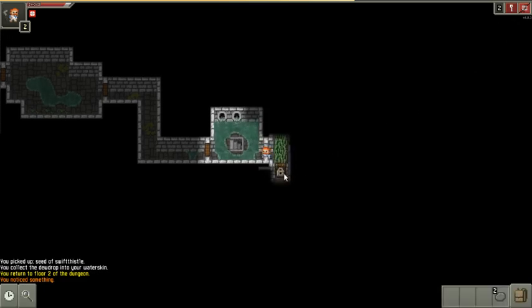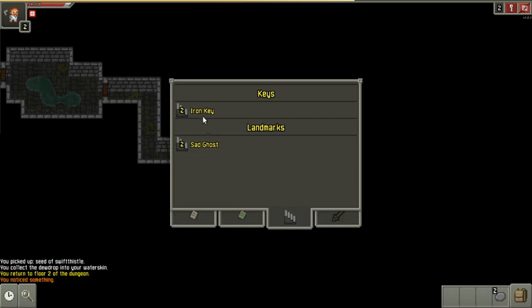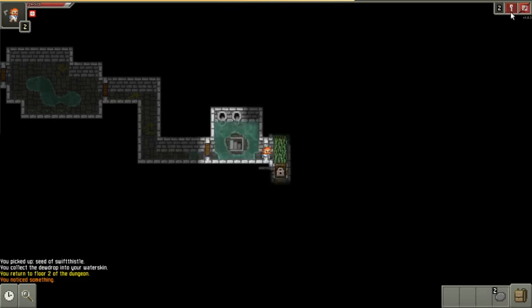This is a locked door — there's probably something good in this room. I happen to have picked up a key. Iron keys are good for any door on the level you picked them up on, so I'm going to open this door.